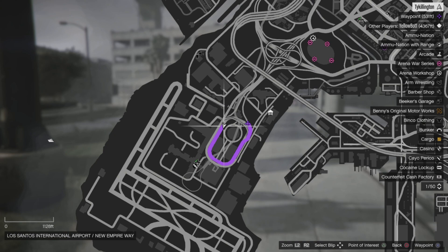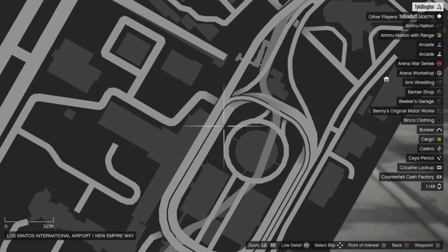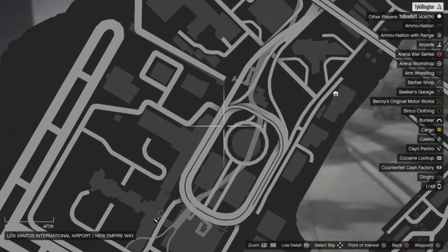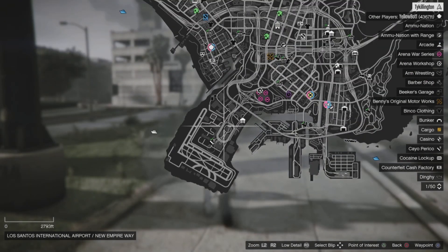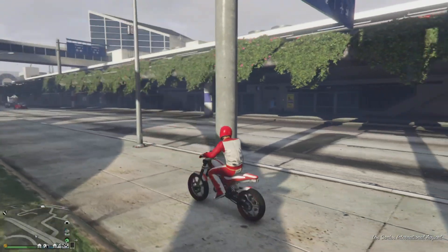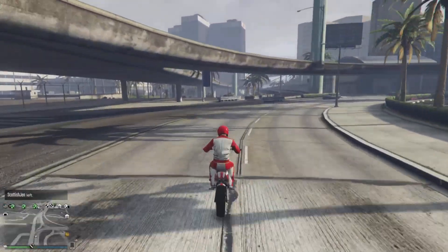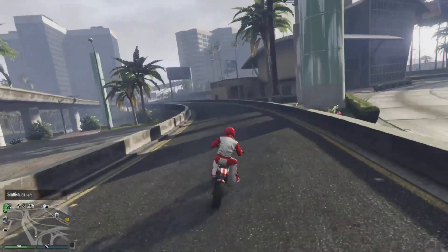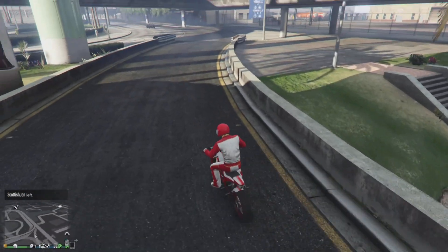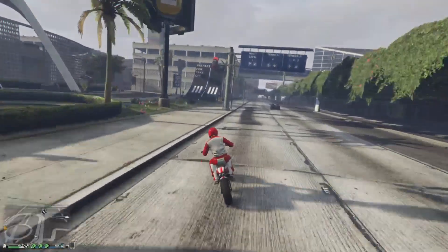The third one is down here at the airport — actually, the next three are at the airport; they're all right next to each other. It's this little ramp right here, and the one thing I find that makes it successful — because this one's kind of tricky — is you need to land on top of that parking deck right there on the roof. I have landed it without that, but it seems like that's where the game wants you to land, so just try that.